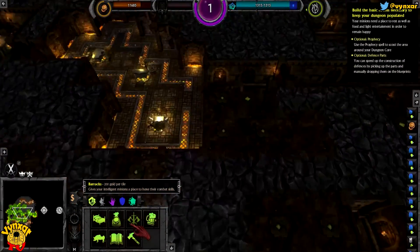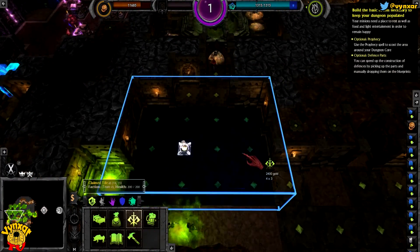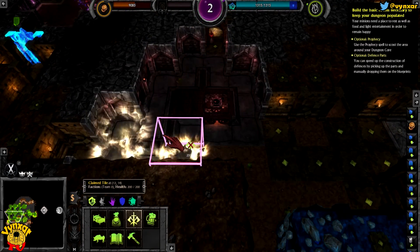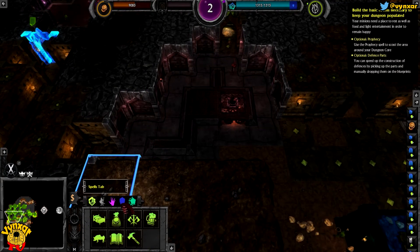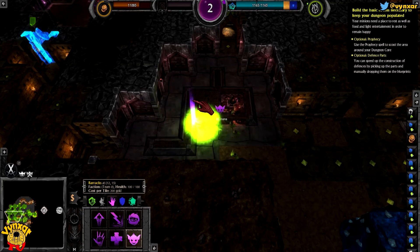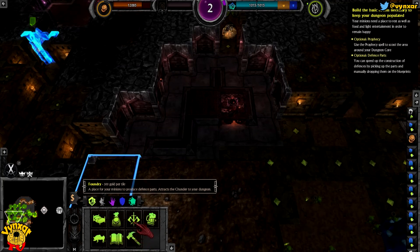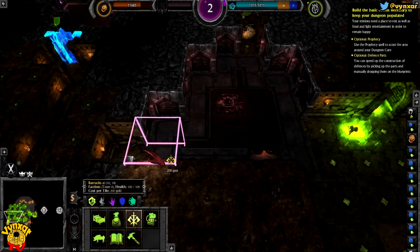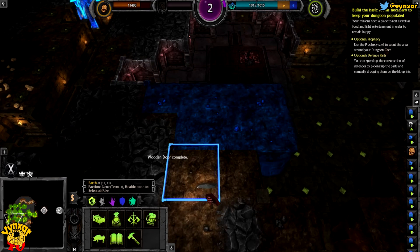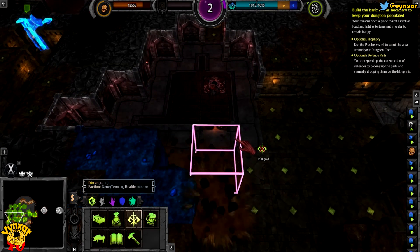I really need barracks, so where am I going to put them? Maybe in this place - it's not a big room, but there is going to be a lot of minions going to train here. I need to summon a few Warpills. Getting a bit faster. And then just add a bit more of these. Let's remove these blocks. Wooden door complete. I'm in a bigger barracks now. We've got two points to spend - might be useful at some point.